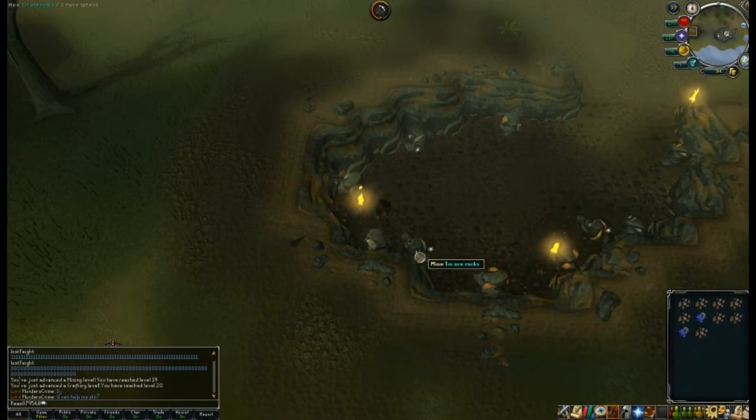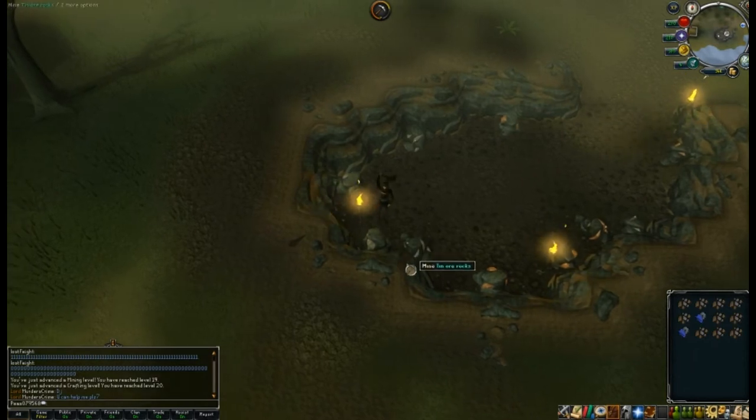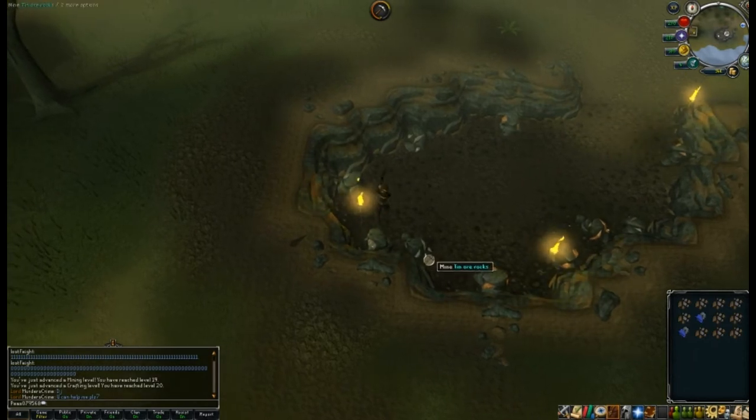That ring of recoil will reflect any damage that the KBD or anything else I'm fighting deals — I think it does like 10% of the damage back, up to a certain amount. But that could seriously really help, especially if I could make quite a few. I could just use it normally, and any damage, it'll do a little bit back, which will really speed things up.